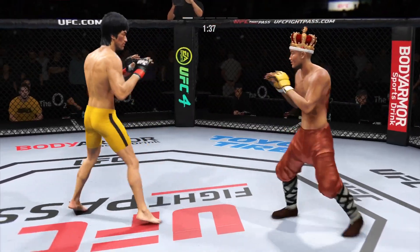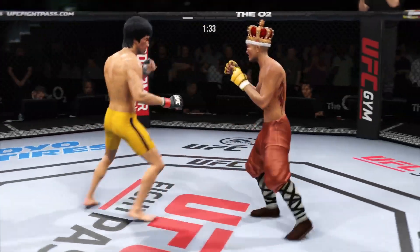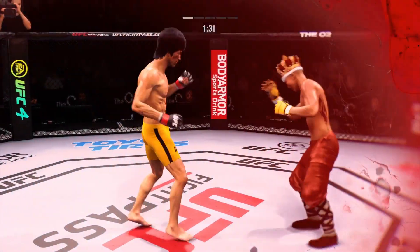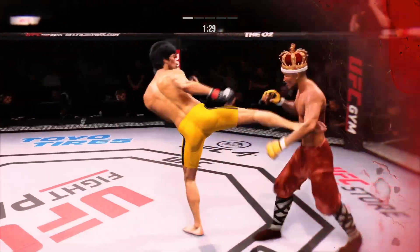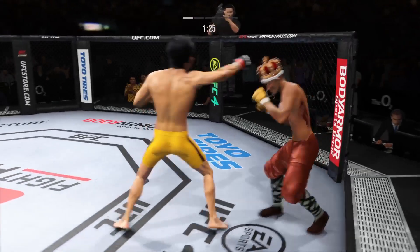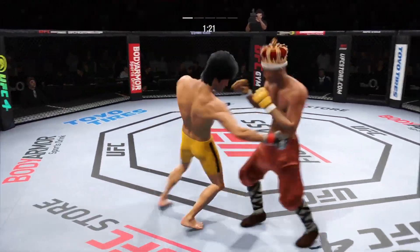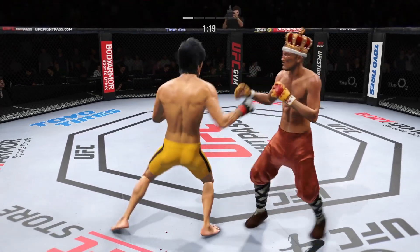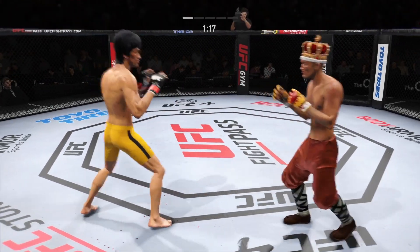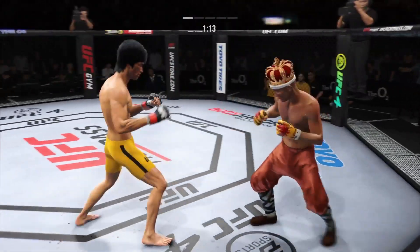Hook to the head by Lee. Punch to the body is blocked. He lands, and it may be time to get the bonus checks ready — this fight is about done. He's got him hurt very bad with that hip kick. Now he has to find one more strike to end the night. Really exploiting his reach advantage as he landed the jab there. Great punch, landing with so much power.